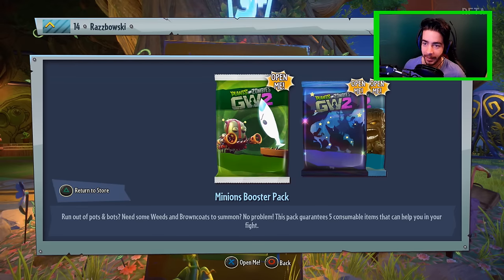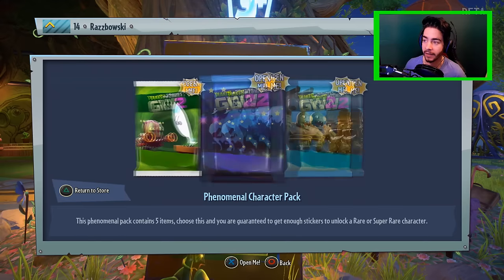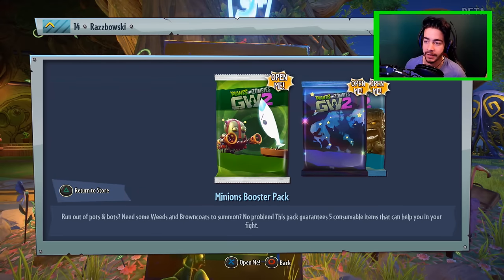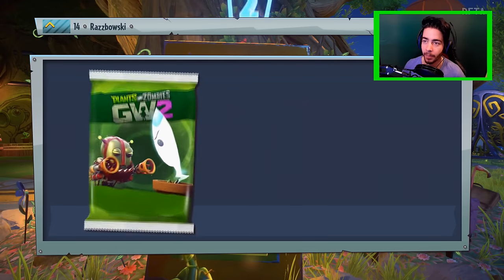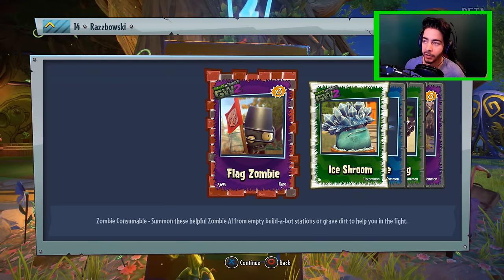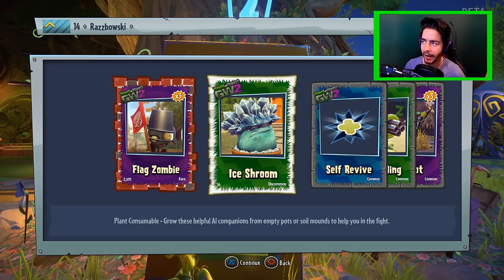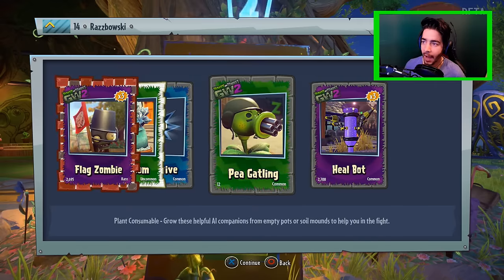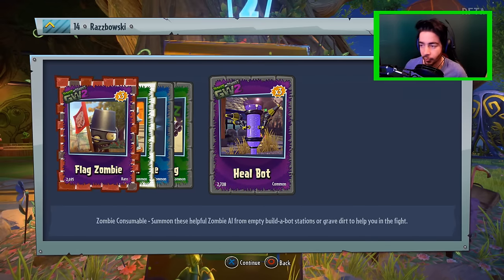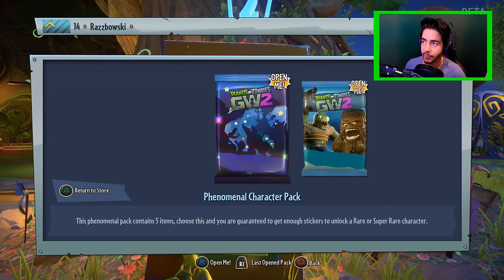Let's open the Minions booster pack straight away. We've got a phenomenal character pack as well, so we're actually gonna get three phenomenal in this one. Let's open this bad boy - what are we gonna get? We've got a flag zombie, an ice shroom, a self revive, a pea gatling, and a heal bot. They're not too bad, but we're after the characters - we're after the secret characters, that's why we wanna do it.